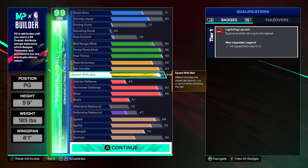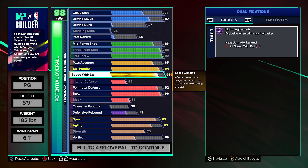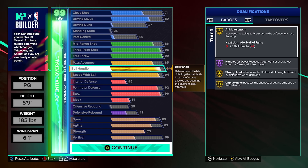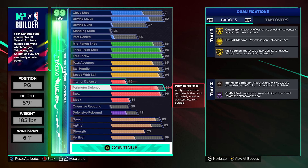94 speed with ball gets you Legend Lightning Launch. You get every dribble style in the game with this, but the Trae Young dribble style that you only need a 90 to get is also still really good. If you wanted to, you could make a build like this with 91 speed with ball. I'm actually planning to run two of these in comp Pro-Am — I'm ready to sweat on the fives with two of these builds on the court at the exact same time. I think it's gonna be pretty nasty.